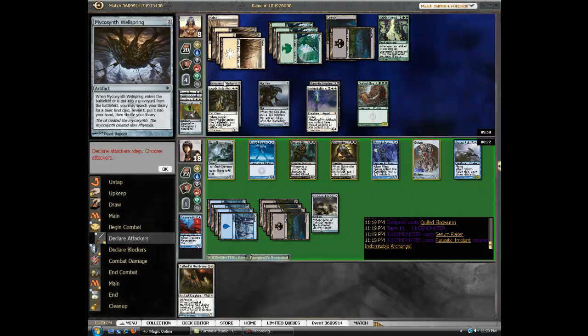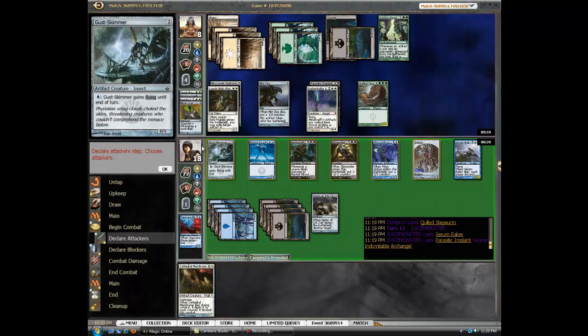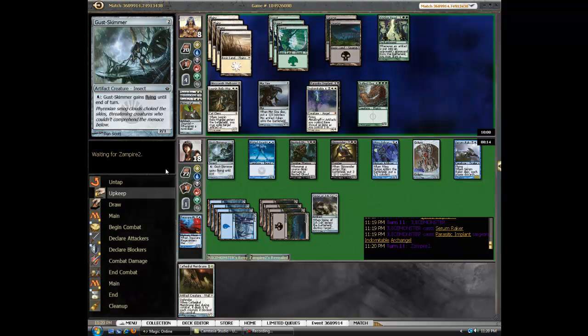How did he bounce? Oh, he used the Relic Warder. He's at 8. My board — now I have 3 flyers. He has to attack with the Indomitable.